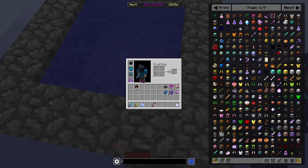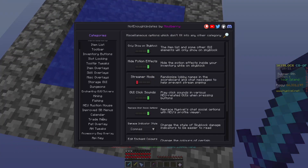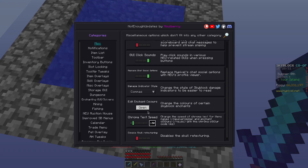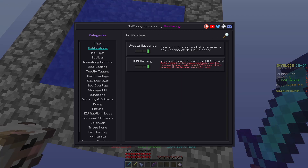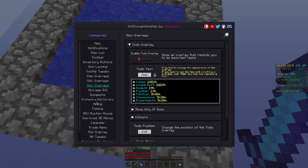If you want to change the settings, you have a settings menu which you can access either by doing /neu or clicking the settings button in your inventory. It has a bunch of different things you can change. Of course, you'll probably want it to show only on Skyblock, but there's a whole load of other options you can look through and choose what you like.